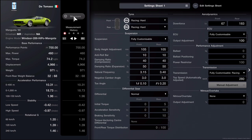Your fully customizable ECU is going to be set to 100%. The ballast positioning and power restrictor are grayed out because we did not purchase them. For transmission, we have a fully customizable racing transmission and we are going to set that to 280 kilometers per hour. With most older vehicles in Gran Turismo 7, you are able to set your gear ratios and transmission to a specific figure and have the car travel well above that figure — so without setting the car at 280 kph, this car is going to be able to go upwards of 300 kilometers per hour.